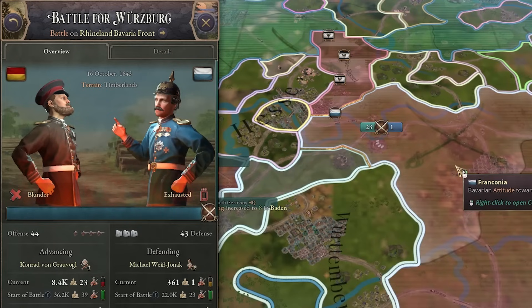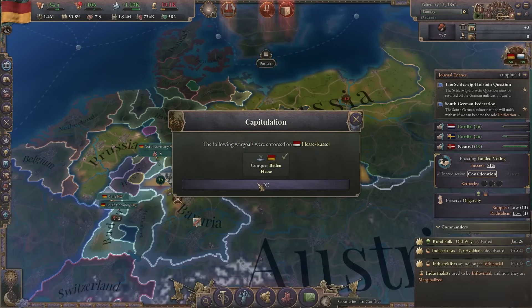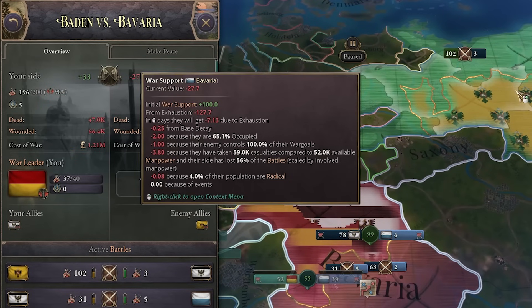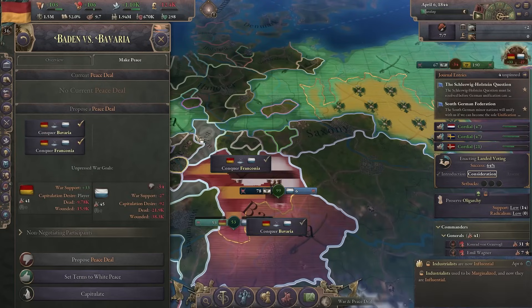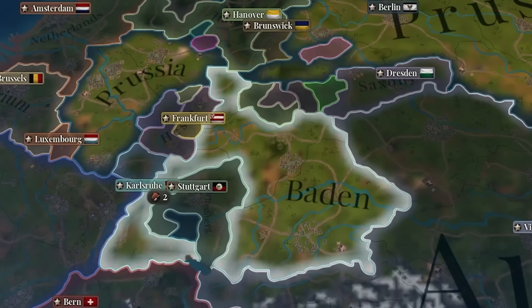We are pushing in Bavaria — that's a very good sign. But the Russians are pushing in Prussia and they are already in their capital. At least that guy capitulated. They are in the negatives. Come on Prussia, hold for just a couple more weeks. And we can enforce our demands. Now that's a nice looking Baden.